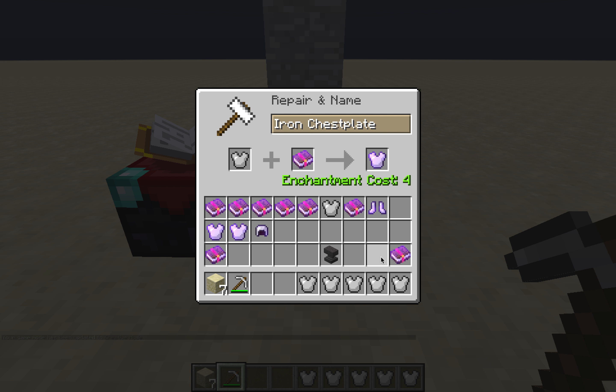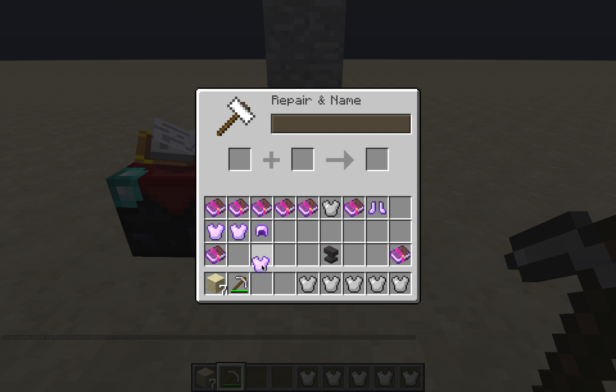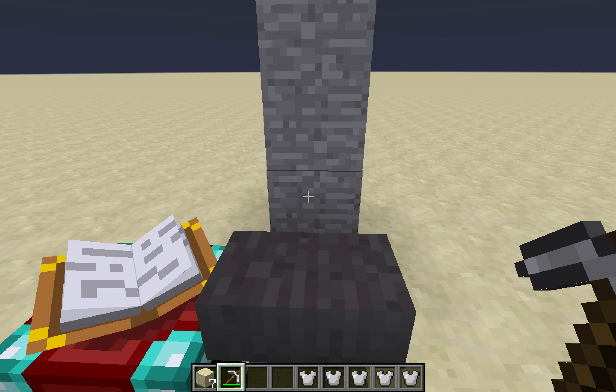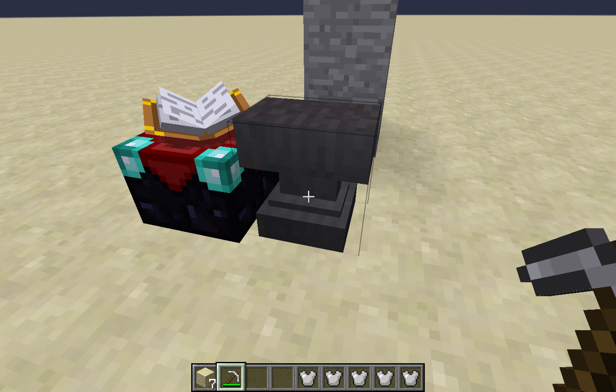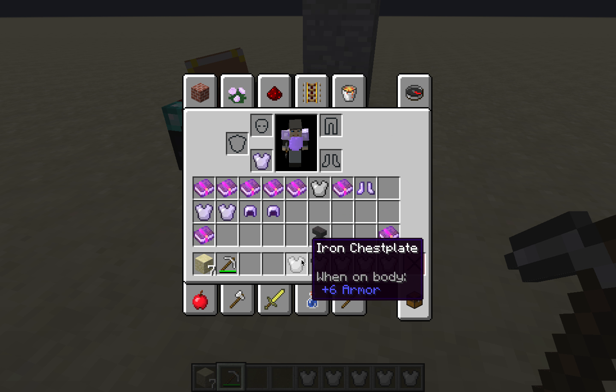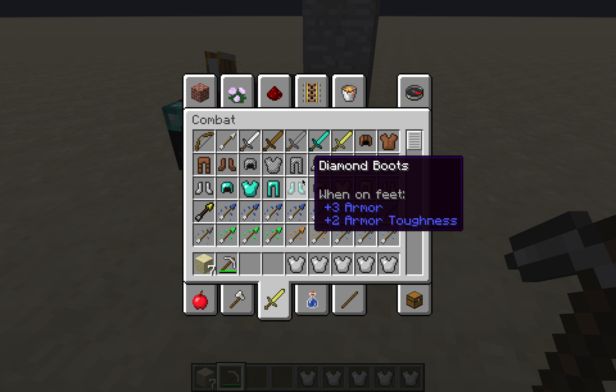Next we have Thorns. This is very good for fighting other players and mobs because every time you get hit, it has a chance to deal damage back to whatever hit you. Depth Strider is also a boot enchantment.